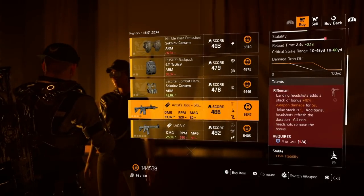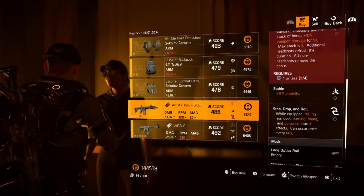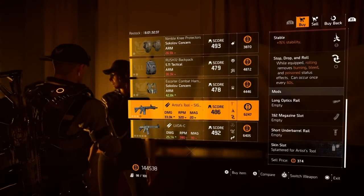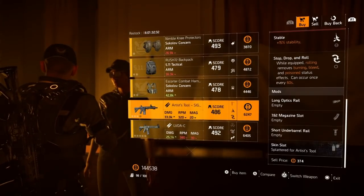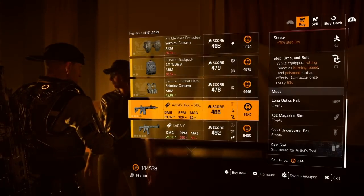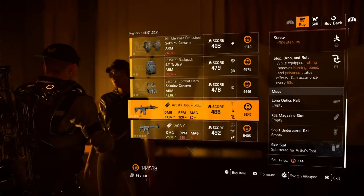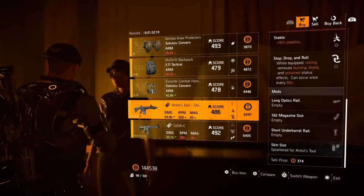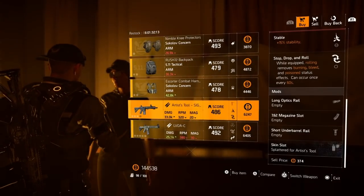All non-headshots remove the bonus. It requires 4 or less defensive mods, with Stability and Stop Drop and Roll. The camo on it is Splattered for the Artist's Tool. So if you're still looking for this named rifle, come check out Cassie Mendoza — the black market dealer — and scoop it up, especially if you're into collecting all the named weapons. At some point there's probably going to be some kind of prize for collecting all the named tools.